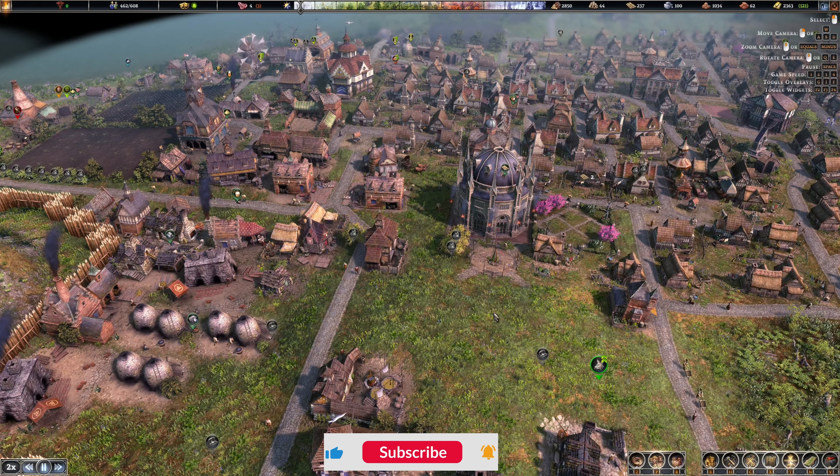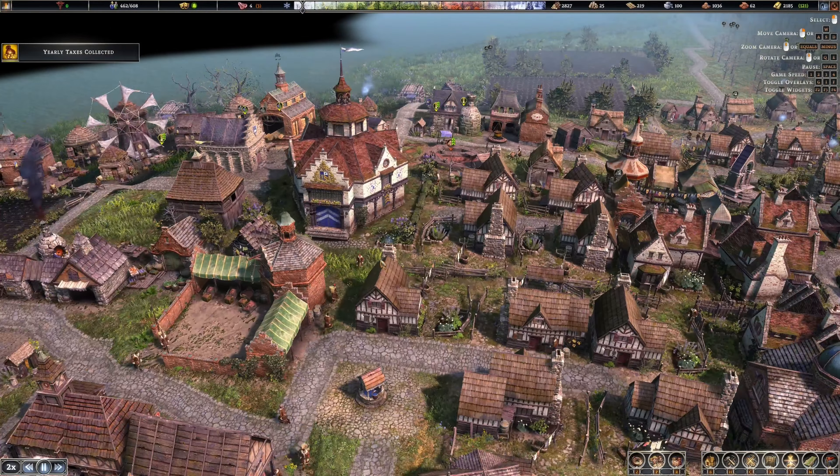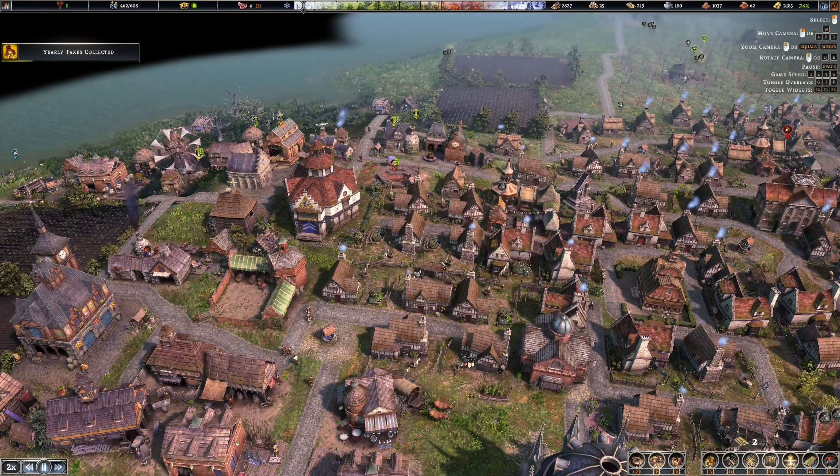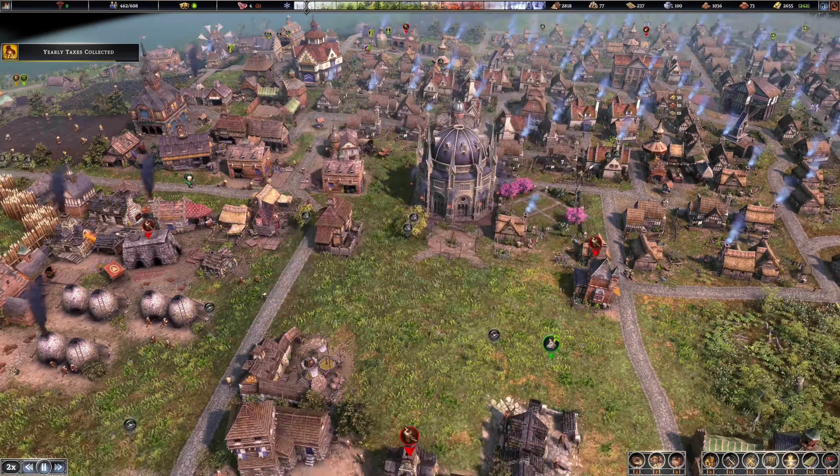What is going on guys, it is J Pace and we are back with another episode of Farthest Frontier. Remember when we started with just a couple houses? Now we're into this sprawling settlement - loads of people, 462 people. We're making money, we got this awesome temple, crazy town center, everything's looking good.